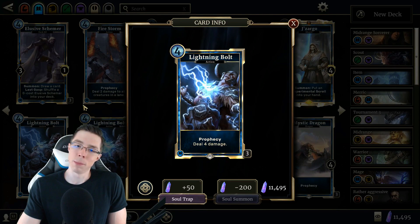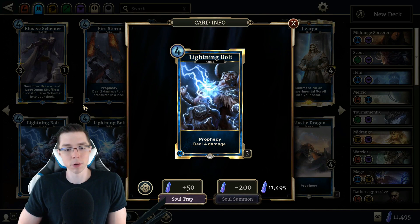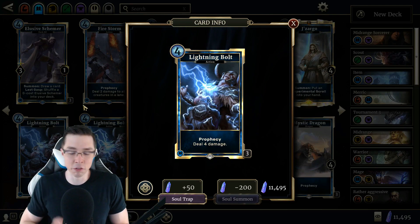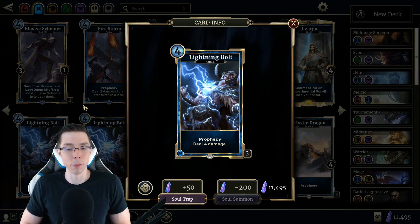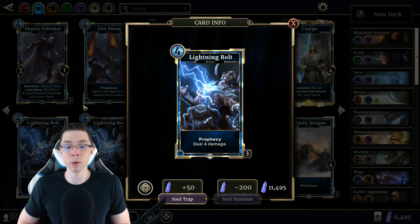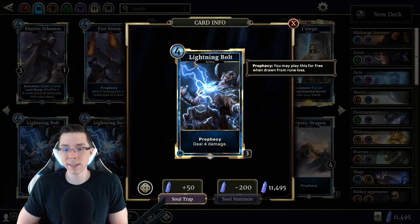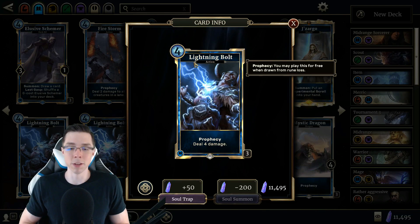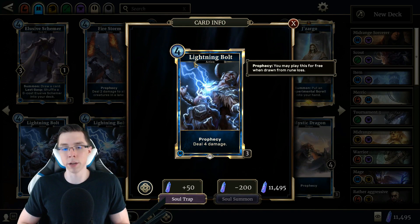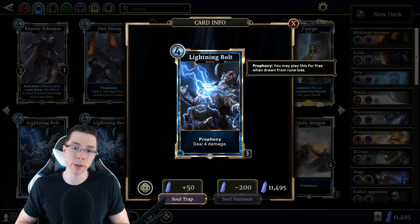Number one on the list — the answer I've always given when people ask my favorite card in Legends — is Lightning Bolt. A very simple and, in my opinion, very elegant card that accentuates all the things I like about card design. A lot of people don't like Lightning Bolt because they say it can lead to some unskillful victories — specifically the Prophecy Lightning Bolts that hit you in the face when you're at 4 life or less, or those that decide games by removing something important. But in my opinion, Lightning Bolt, despite being one of the simplest cards in the game, is also one of the most skill-encouraging. When you have a card that is very simple yet extremely versatile, rewarding players who can hold it at the right time and decide where it needs to be used.